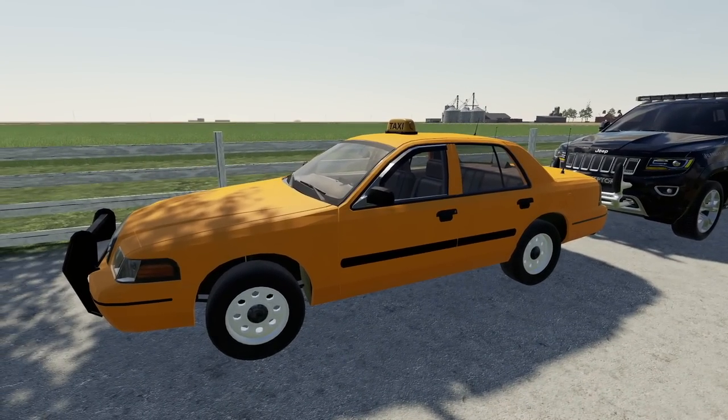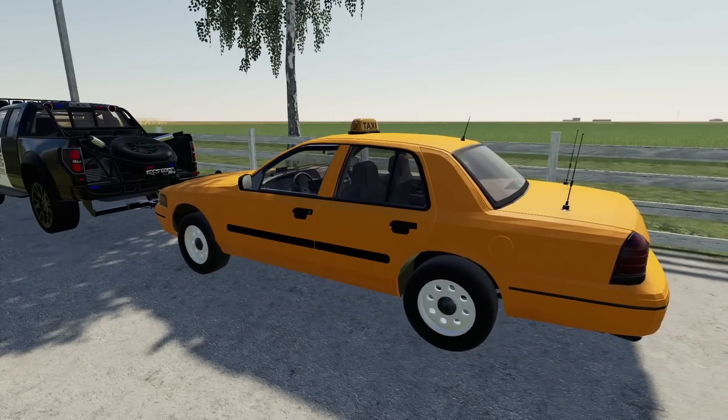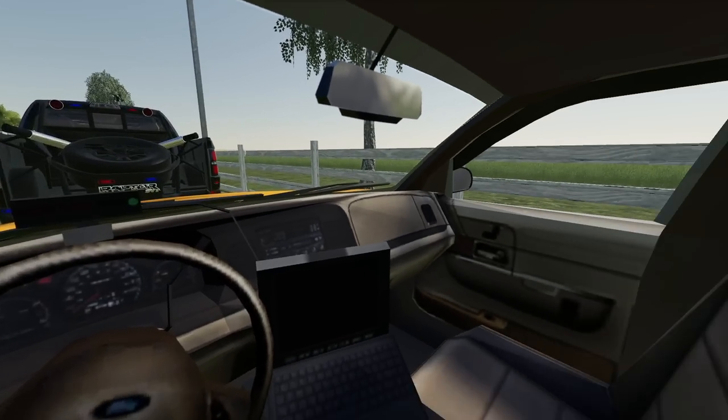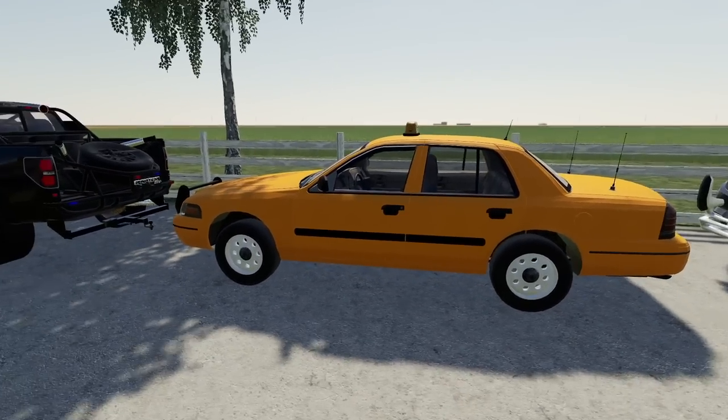Anyways, the next vehicle is this Undercover Taxi. This is a Crown Vic — very, very cool. We've checked this out many, many times. I'm not quite sure who created this. I'm pretty sure they watched our videos, because I remember seeing a comment before from someone saying that they were glad we checked out their mod. I'll obviously have this link down below in the description as well.